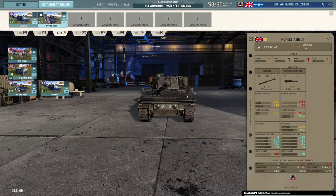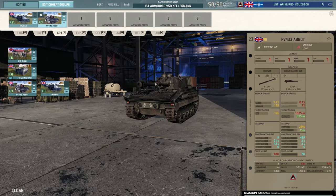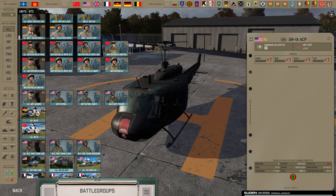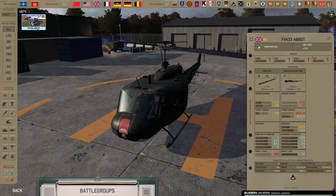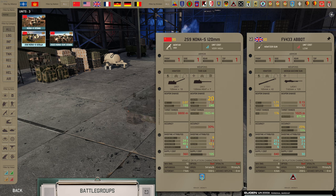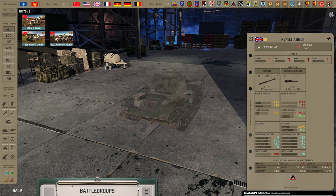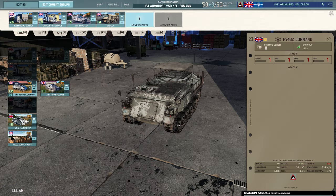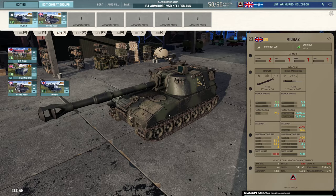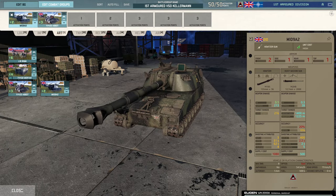Moving into the arty tab — the Abbot was infamous for having direct fire capability, basically a tank in its own right. But Warno is a game made in France, so the Abbot does not have direct fire capability, unlike something like the Nona which does have direct fire capability. Warno is a game made in France — what can you do?